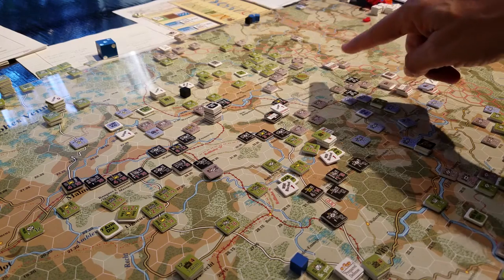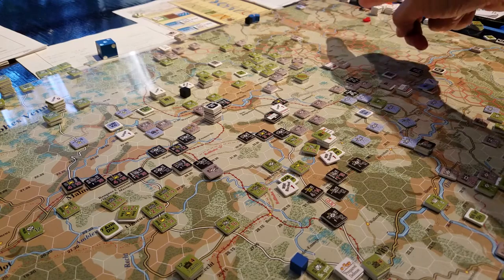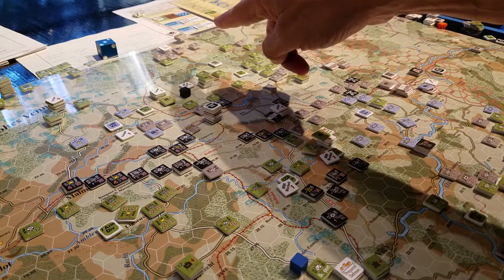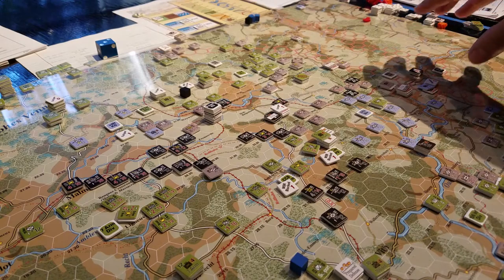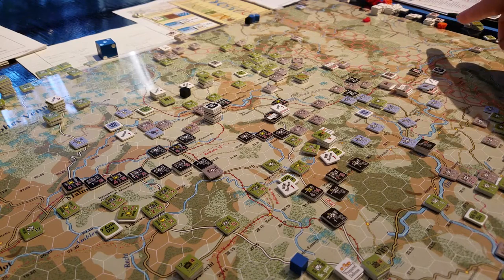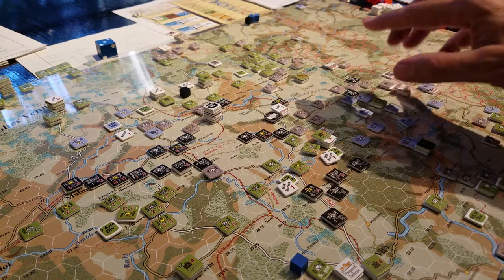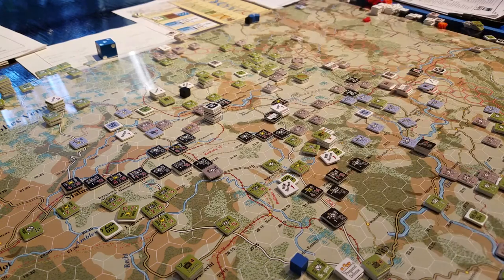At the start of the scenario we have the 277th over here, and then the 12th SS was back over here somewhere, and then the 326th Volksgrenadier over there. Here we had 1st Panzer — Peiper — starting over here, coming onto the board. Then the 150th comes on, then the 12th Volksgrenadier. So three or four formations really oriented towards using this road.